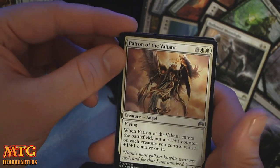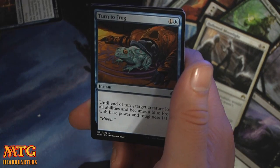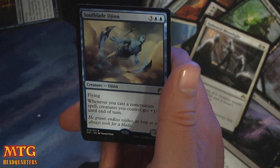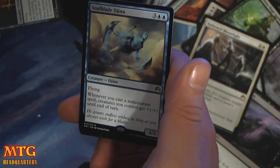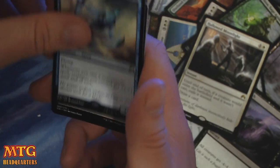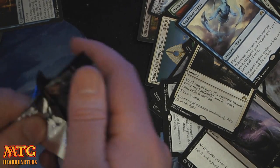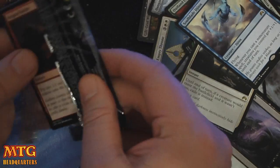Patron of the Valiant — 4/4 flyer, always fun in draft. Chief of the Foundry. Turn to Frog. And a Soulblade Djinn — five mana, 4/3 flyer. Whenever you cast a non-creature spell, creatures you control get +1/+1. Absolute limited bomb. I don't see much of a spot for it anywhere else, at least currently.